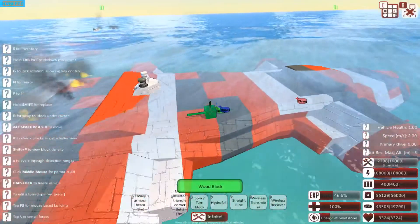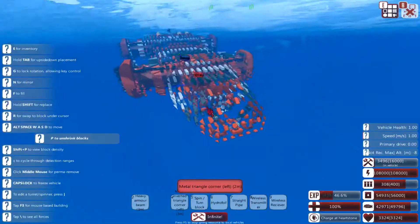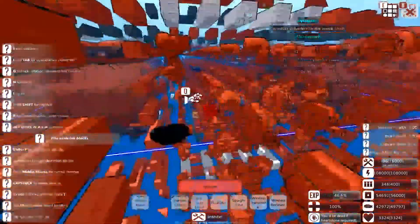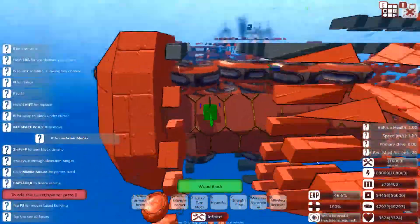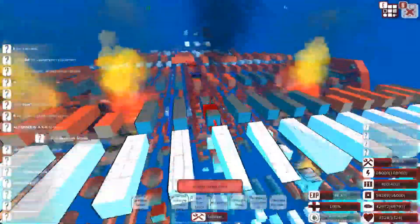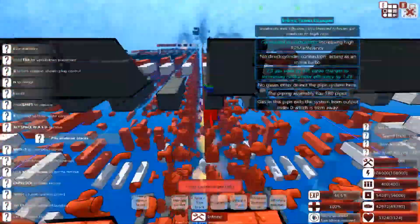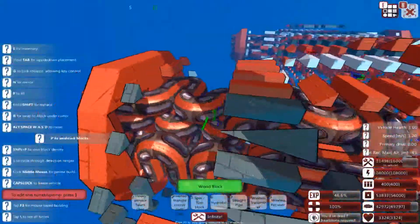Interface on — let's see what kind of armor we're looking at. Metal beam, just a single metal beam, at least from the top. In the front we've got some metal beam, heavy armor, another metal beam, some more heavy armor, so more heavily armored in the front. Looks like some heavy armor on the particle accelerator turrets as well. So just a little bit of heavy armor here and there, and for the most part just a single layer of metal.